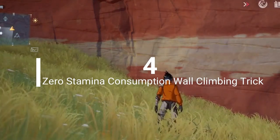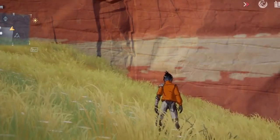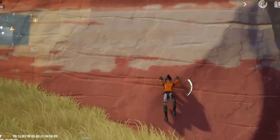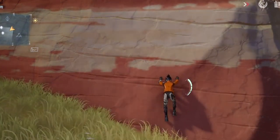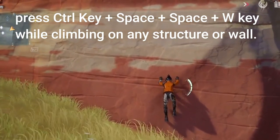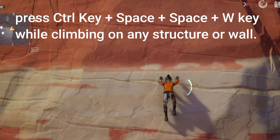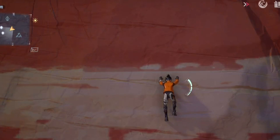Tip four: zero stamina consumption while climbing trick. As a beta tester of the Chinese version of Tower of Fantasy, Tower of Fantasy Chinese had a fancy trick that allows you to climb anywhere while consuming zero stamina, and hopefully this will work in the global version as well. This trick doesn't require too much thinking or any kind of macro. All you have to do is press the Ctrl key, Space, Space, and double key while climbing on any structure or wall. The Ctrl key is used to let your character leave the climbing position, and you need to get the timing right at first, but after that, climbing becomes the easiest task.